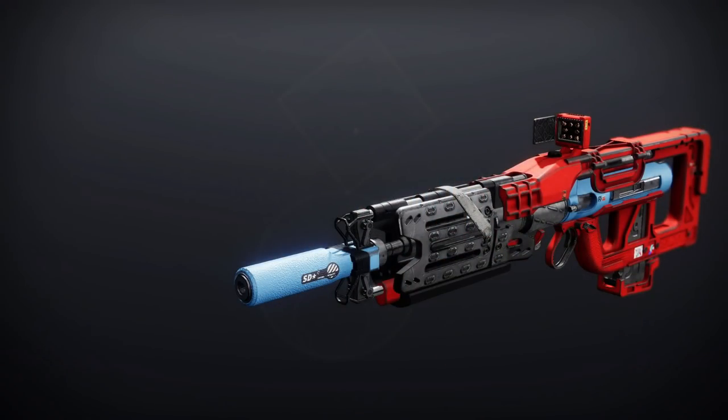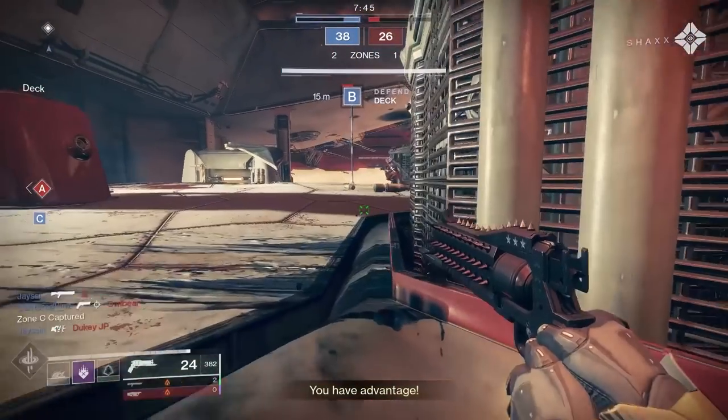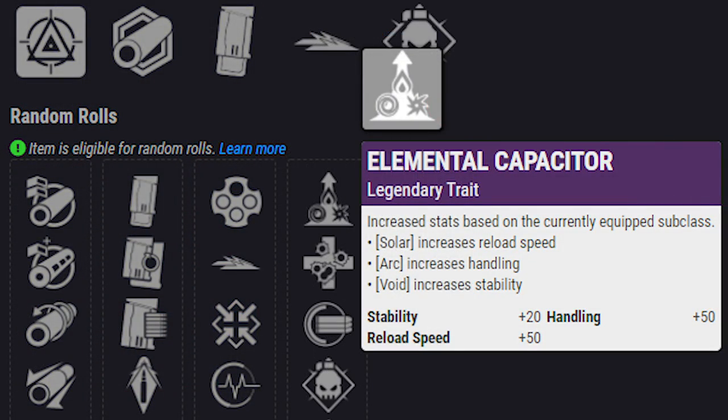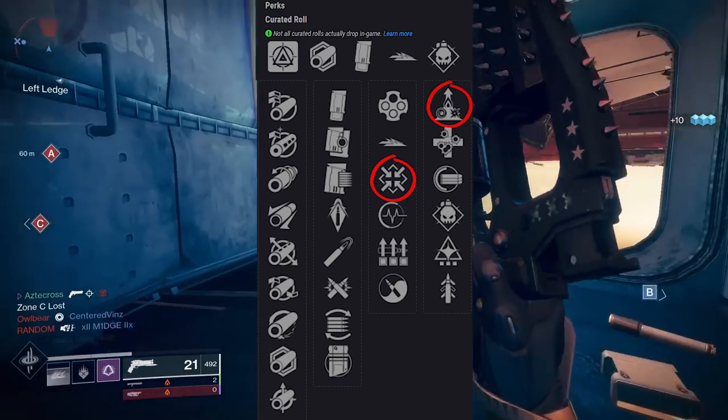Next, Hell and Confusion — a kinetic pulse rifle shooting at 390 rounds per minute, think Bygones. It too comes with Surplus and Wellspring. A perk not to overlook is Elemental Capacitor, which gives stat bonuses based on your equipped subclass — Solar, Arc, and Void. The stability bump when running a Void subclass is extremely nice. For PvP I'd suggest Elemental Capacitor and Firmly Planted. For PvE, Demolitionist or Wellspring depending on the ability regeneration differences.